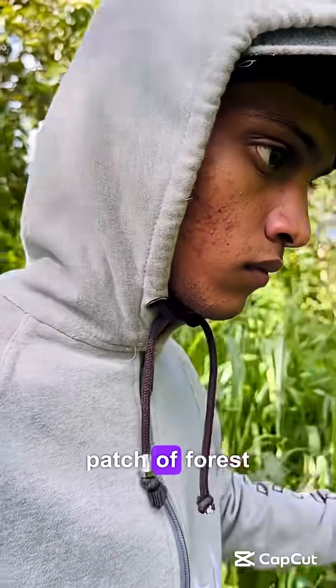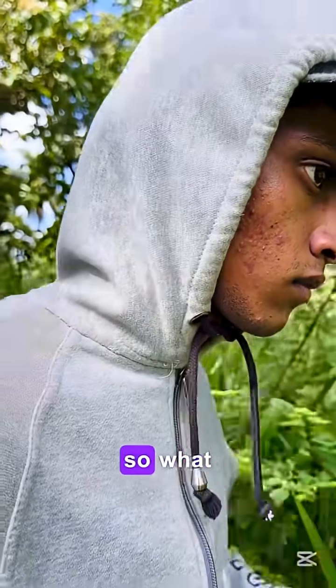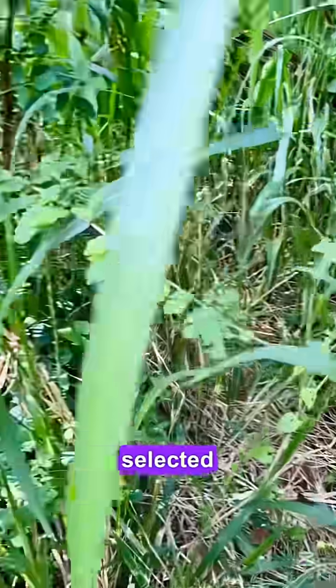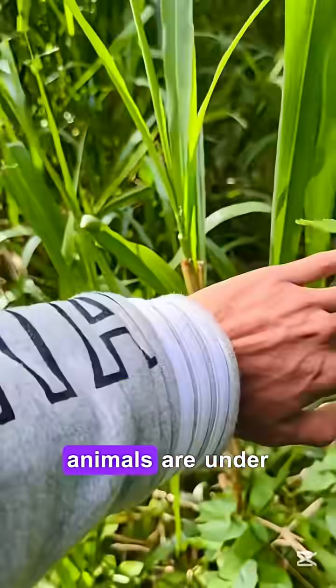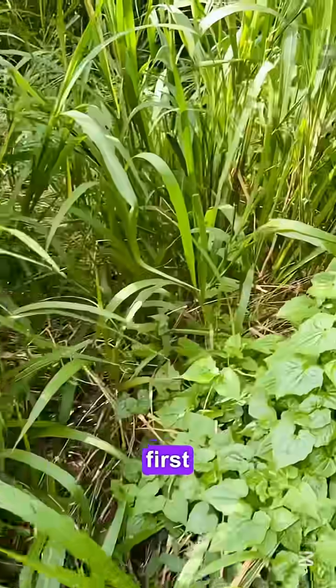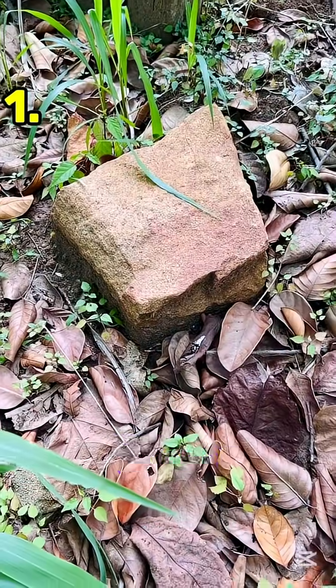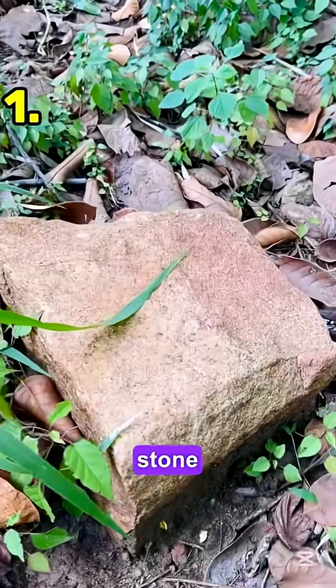Today I'm going to a small patch of forest near my house. What I'm going to do is turn over 10 randomly selected rocks and see what animals are under them. This is how I first entered the small forest. I found the first stone — let's see, then turn this stone over.